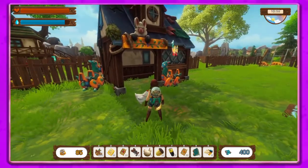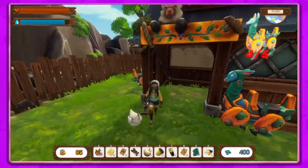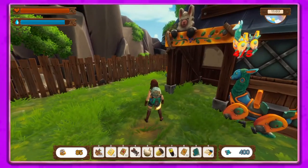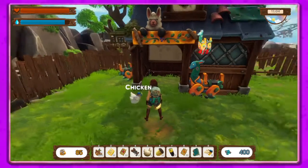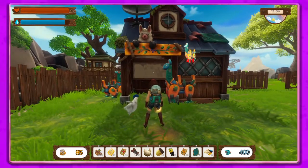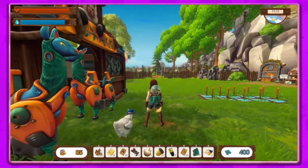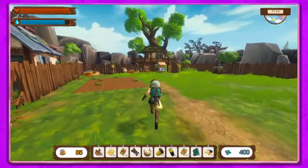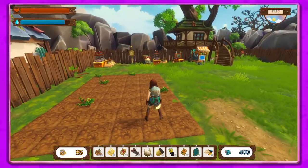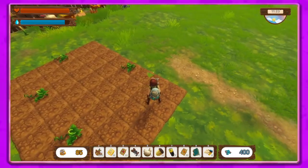We just tamed this guy, so let's hit R and I'm gonna put this there. Look at that, that's so cute — he gave me something! That's so cool! What were we doing? I got sidetracked by the chicken cuteness.